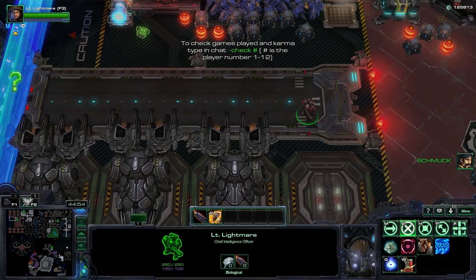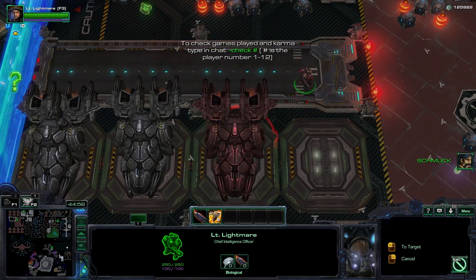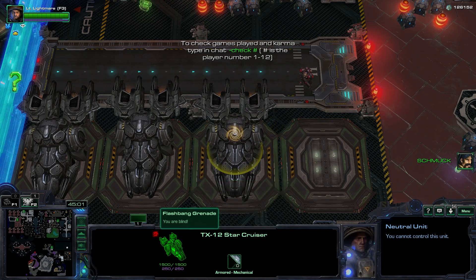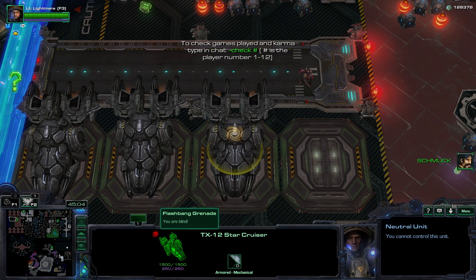For some reason, flashbangs will stun ships. This does not prevent them from taking off.